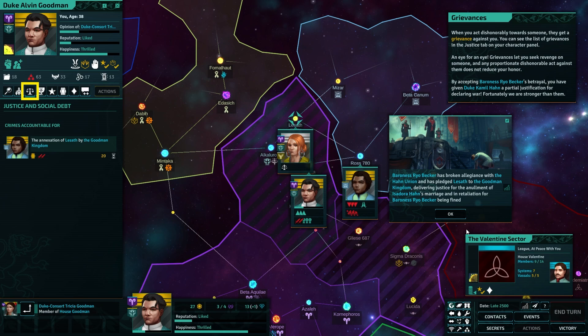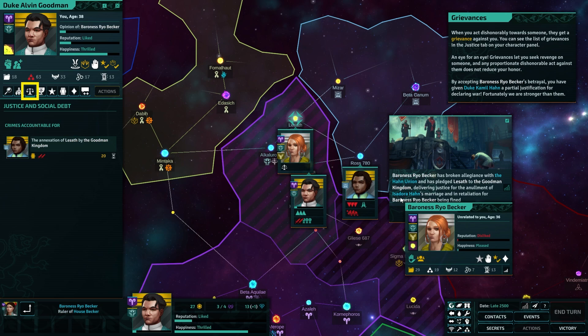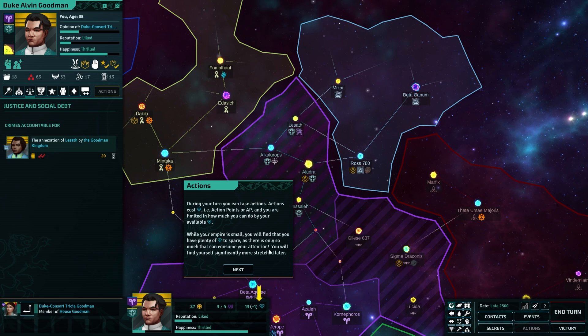That petty grudges actually justify war. Has broken allegiance with Han Yun, pledged Lesath to the Goodman Empire delivering justice for the annulment of Isadora Hahn's marriage and in retaliation for Baroness Becker being fined. So they're giving me a reason why it happened. During your turn, you can take actions. Actions cost action points, or AP, and you are limited by your available AP.